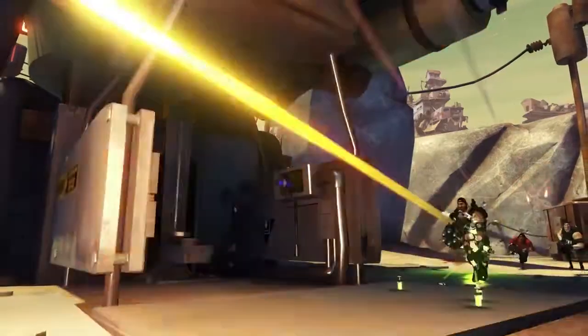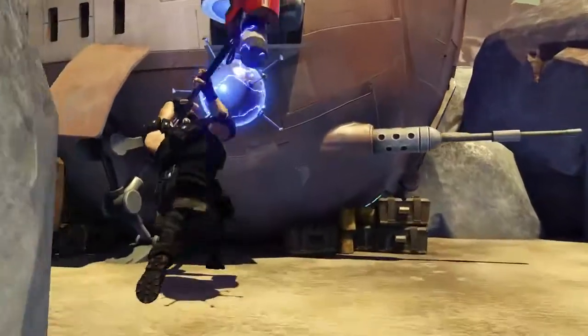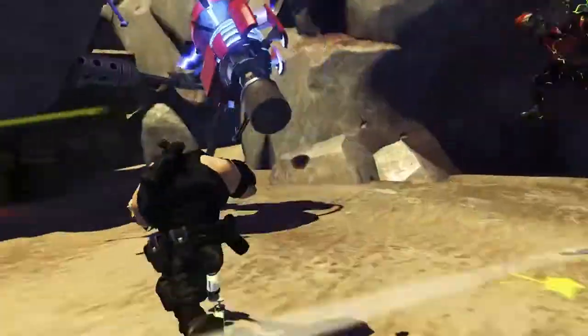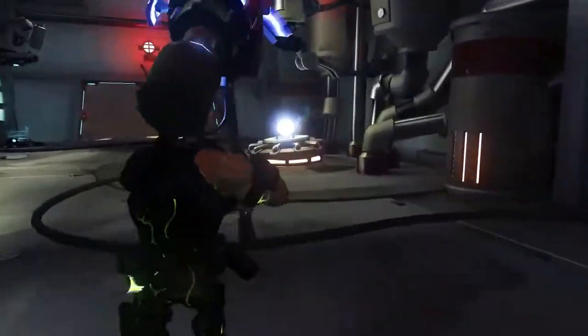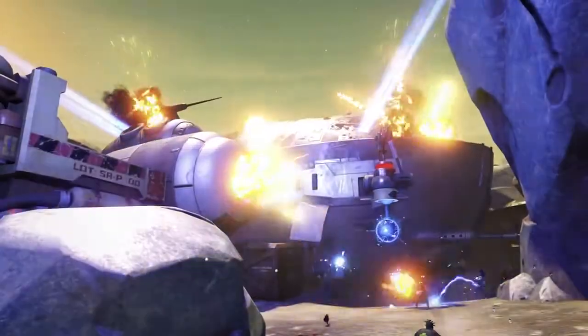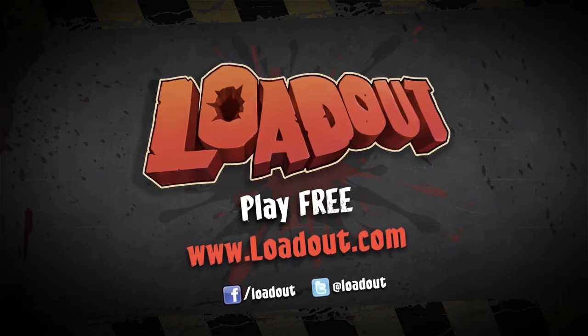Smashing the power supply isn't as easy as it sounds. You have to steal the enemy hammer and charge it at your base. Then you must fight your way to the enemy dropship and smash the power supply with the charged hammer to trigger a massive explosion. So give Annihilation a try in Exhibition. Just remember, you're going to have to play as a team to win.